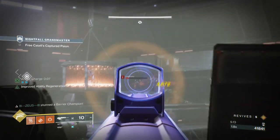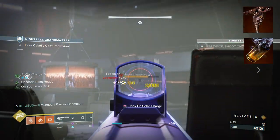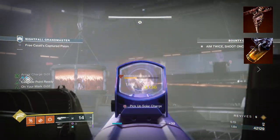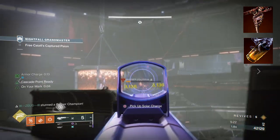To start, you're going to want to have On Your Mark, where getting precision kills will grant you and allies a boost in handling and reload speed. Then you want Knock 'Em Down, which makes Marksman Golden Gun have increased duration.